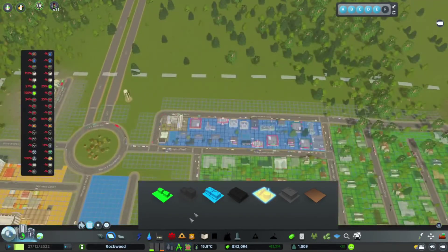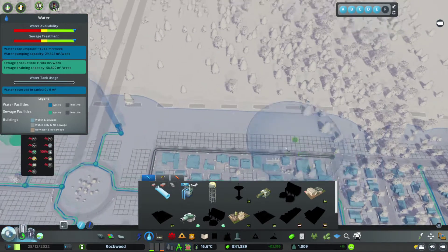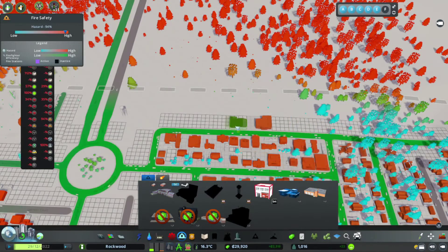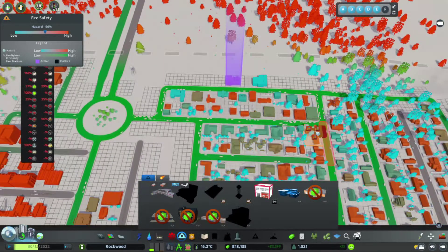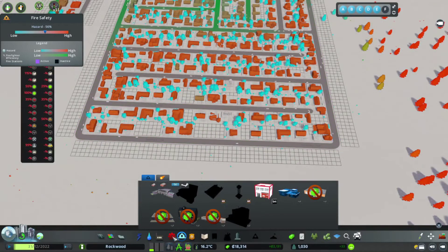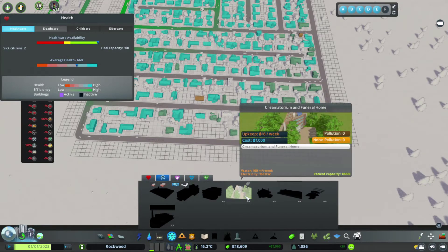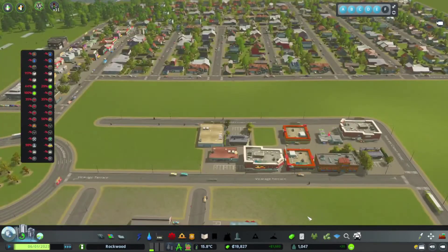Our industry is filling in, but for some reason there are not enough people to work at these factories. We have 800 people but not enough people to work at the factories. I'm hoping that now I've switched off road anarchy it will not do that anymore. We're leaving this area, but as soon as we get some money we're going to put a massive park just here.